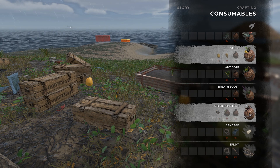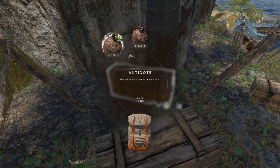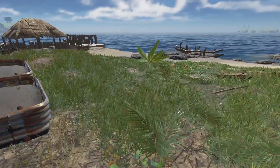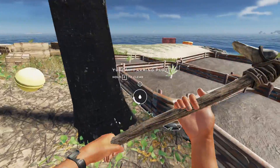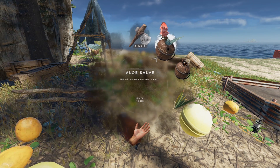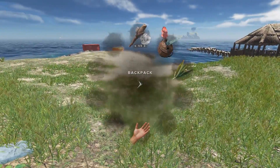If the shark repellent gets used up once I use it — let's just do it right now. We're going to try out the shark repellent. Let me drop all this stuff off first. Shark repellent — duration of 12 hours, it says one dose. So yes, it does get used up. Okay, so that's it — the shark repellent does get used up.